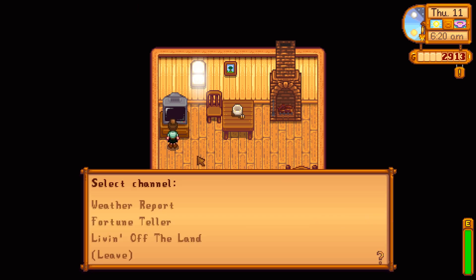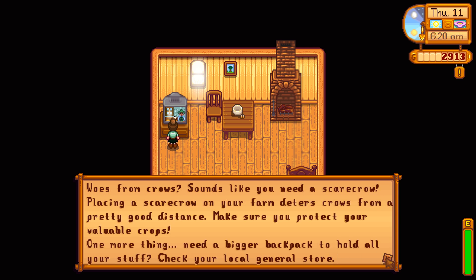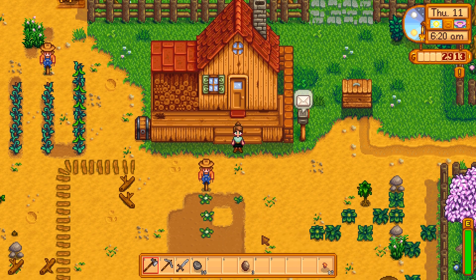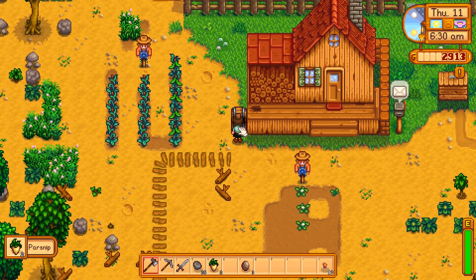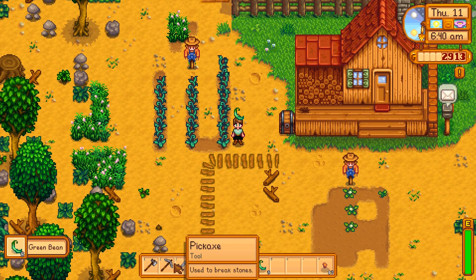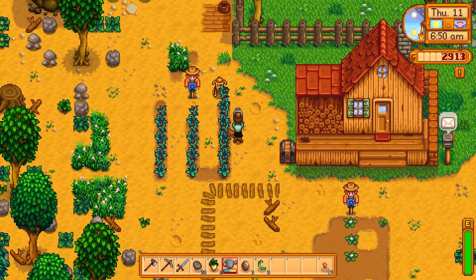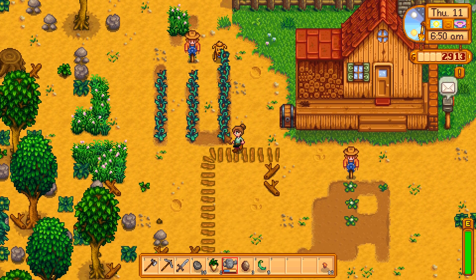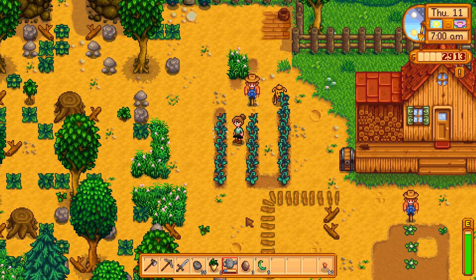Hey guys, it's kidney here, welcome back to Stardew Valley. We've got a new tip - woes from crows, sounds like we need a scarecrow. Today we need to do some watering of the plants, go to the blacksmith, and we've finally got some beans, which is good news. We need to go to the blacksmith for the geodes and maybe get a few more seeds, possibly from Jojo's - even though Jojo is not the most loyal place, it's a little bit cheaper.